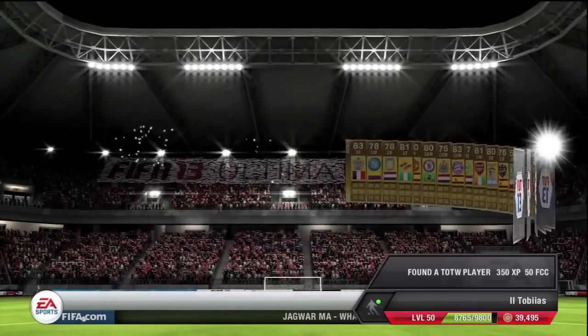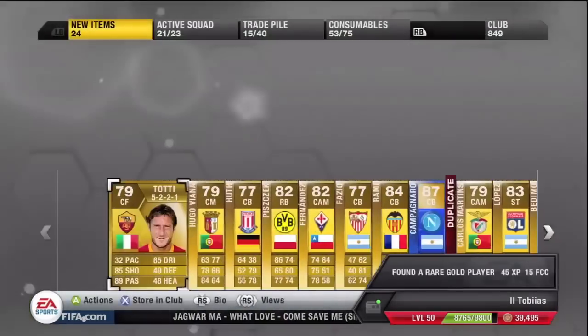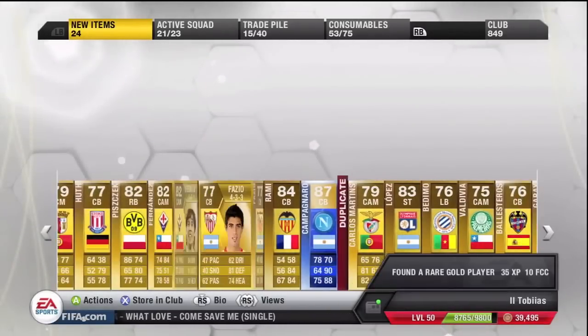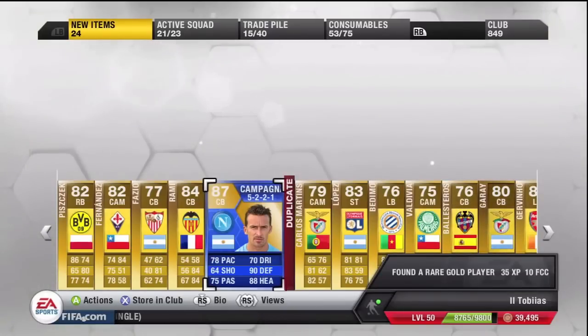Fingers crossed we're going to get a Team of the Season — and we do get Campagnaro, so we do get a Team of the Season! Get in! Yes! That is an 87-rated Team of the Season player. My luck is turning, I've got the fattest grin on my face right now.